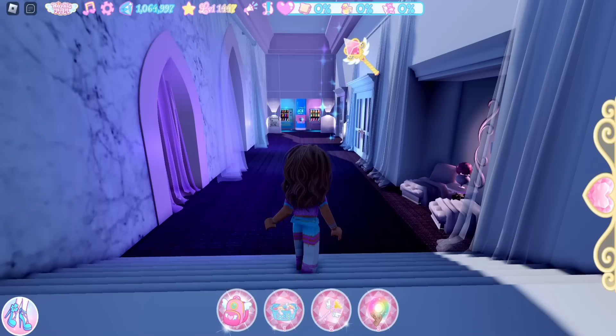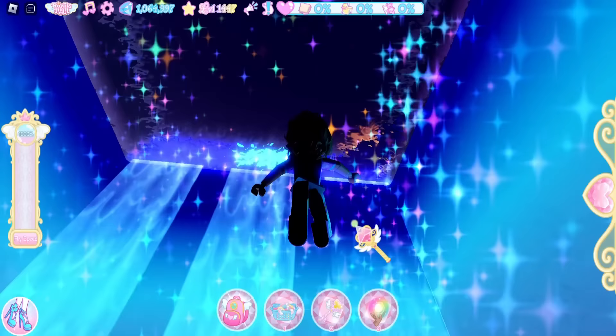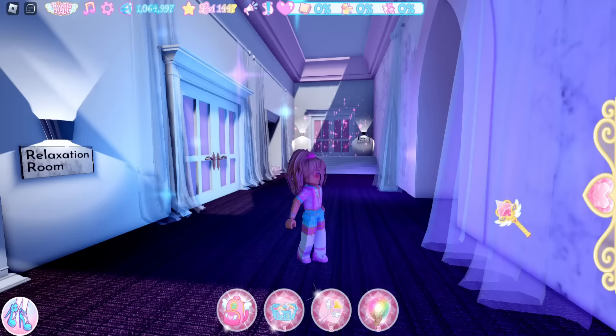After that chest, come to this room right here — it is the relaxation room. Enter and look up and you can see water. Fly up and on this ledge will be a chest containing 850 diamonds. I'm pretty sure that is all 13 chests within the dormitory bathrooms as well as the vents.